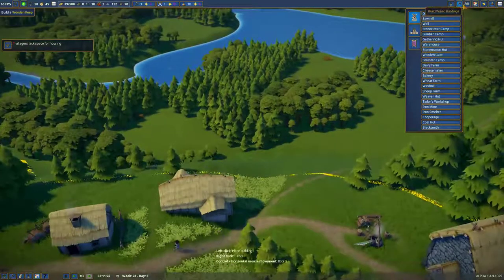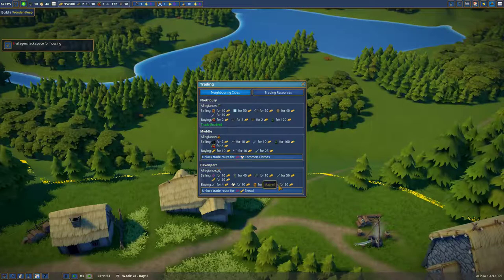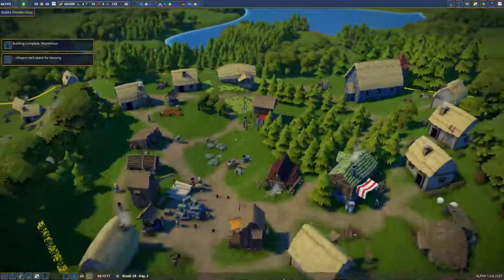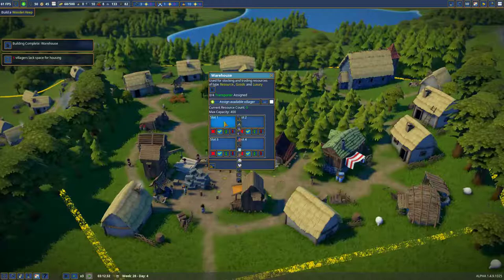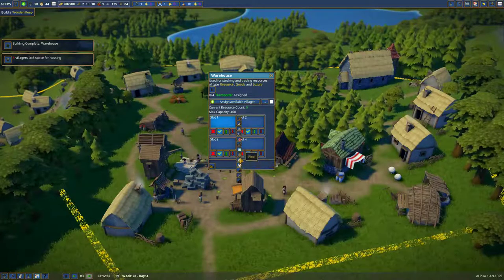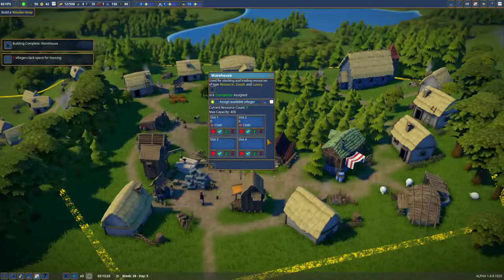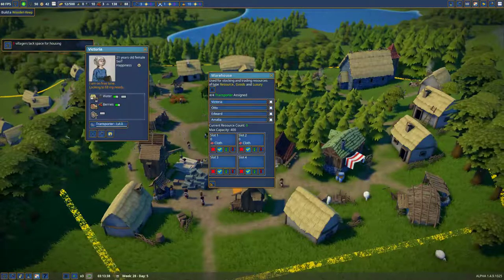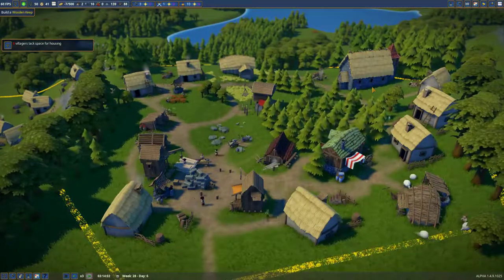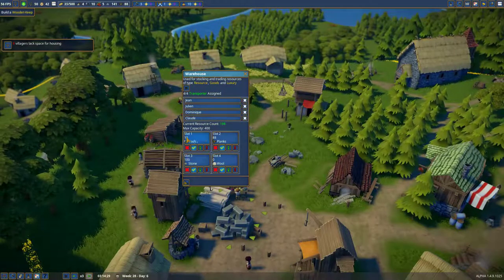Oh, I need 200 gold for a windmill. Does anybody want to buy wheat? Nope. I'll buy clothing, though, which means I need a tailor. Where is cloth? We're going to put two slots of cloth in for you. Everybody does hauling because there's 15 cloth in there. And you're just continuing to shear sheep like a madman. I have no wool over here, but I have lots of stone, tools, and planks.